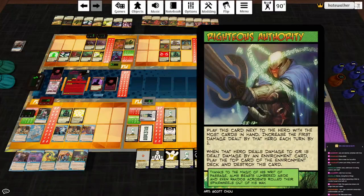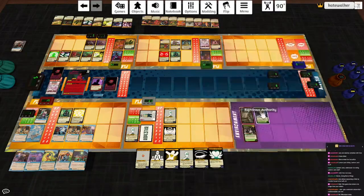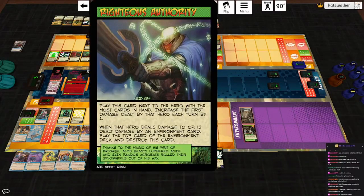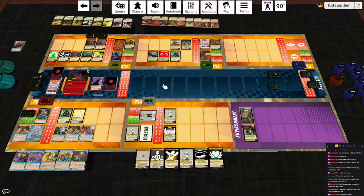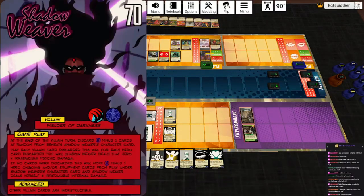Righteous Authority — play this card next to the hero with the most cards in hand. That's Lifeline. Increases the first damage dealt by that hero each turn by one. And that hero dealing or being dealt damage by an environment card plays the top card of the environment deck and destroys this card. Now Lifeline has a big sword to go with his cool space armor. Shadow Weaver flips, and we shuffle the stack of cards together.